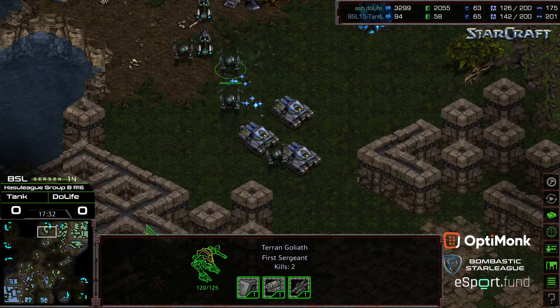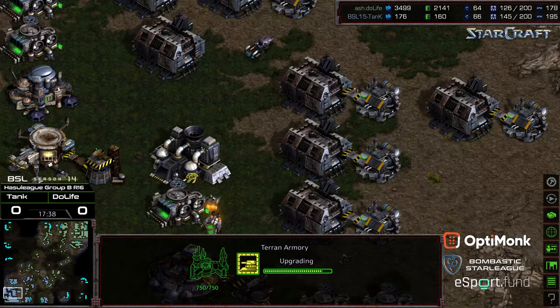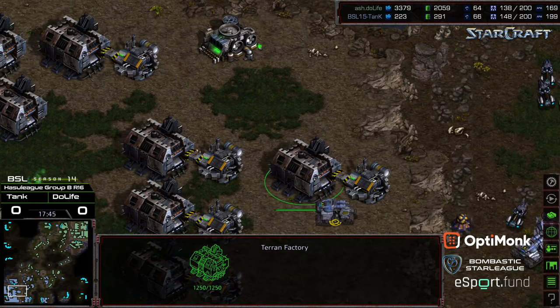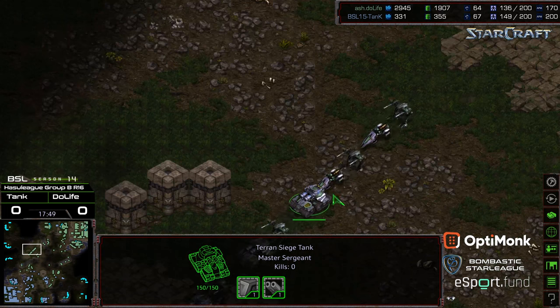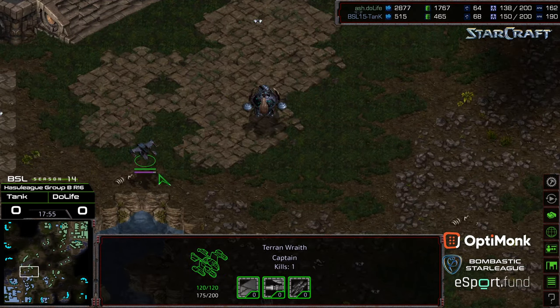He does have the weapons upgrade advantage. His main looking fine as far as minerals go. Plus-two weapons and plus-two armor just about finished for Duelife. Plus-two weapons and plus-one armor finished for Tank — so on the turnaround he was able to get ahead on the overall upgrade count. So now Tank has the supply lead, more siege tanks on the ground, and a wraith which has been a big X factor.